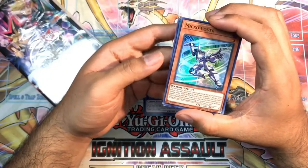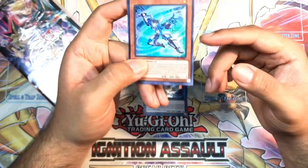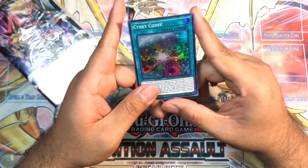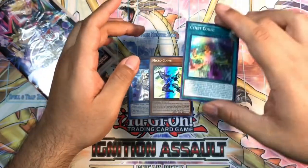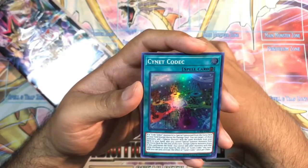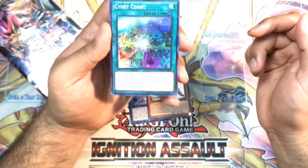I'll have to playtest that out, probably on Dueling Book or with in-real-life cards. It is exciting that a lot of this stuff is Cyberse. And Cyanet Codec — I don't know if these are the only three cards that come with the game, so let me know in the comments below. Microcoder allows you to also search for Cyanet Codec, since it is a Cyanet card.